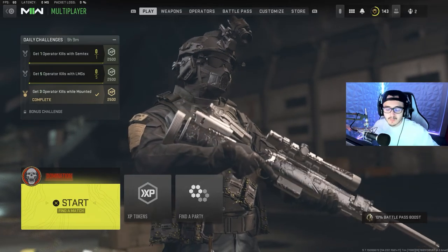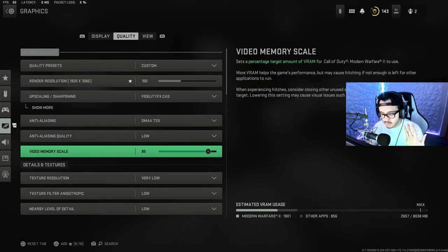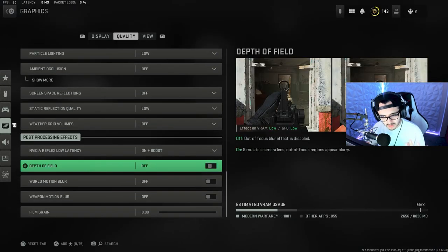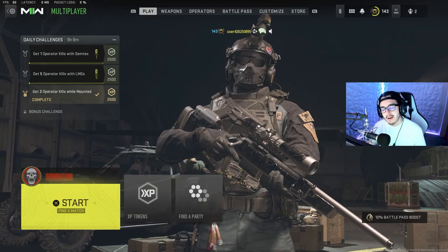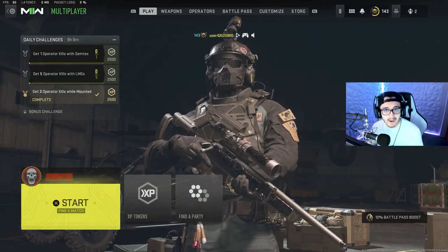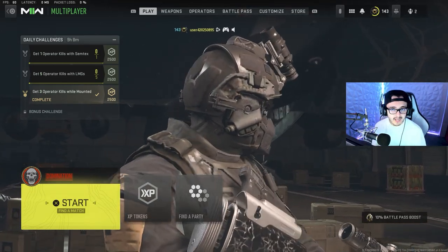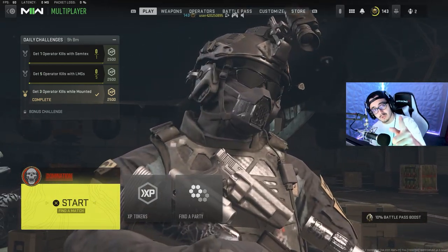Once you complete all the gold camos for these Marksman Rifles, you'll unlock the platinum challenge, which again is get 25 long shots for each gun. Once you get them all done, you have six platinum weapons done and you're on your way to polyatomic camo and Orion. And that's it — I hope this helped. If you liked the video, feel free to like and subscribe, and I'll see you on the next one. Peace!